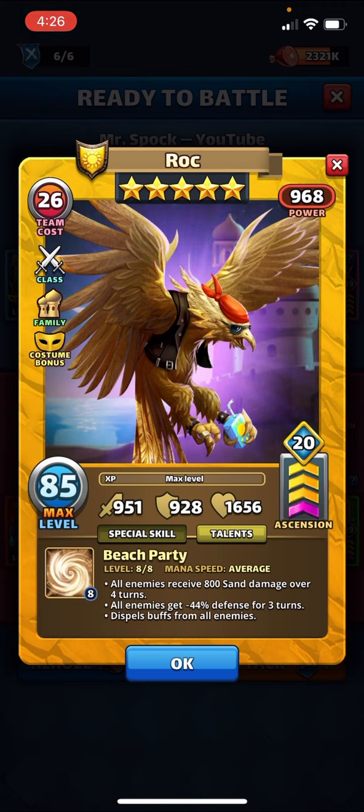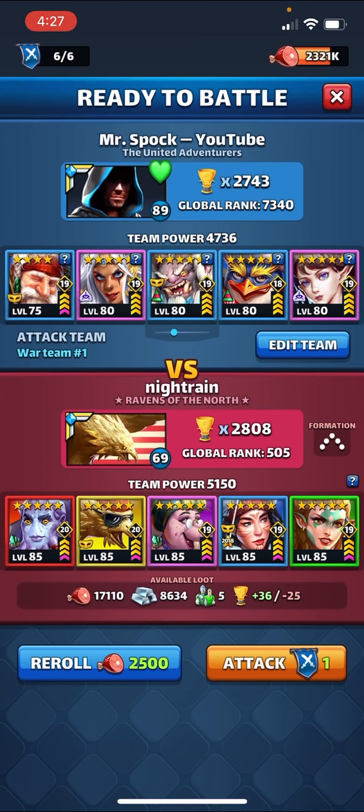I think this is going to be a hero we see on defense more and more. It allows a yellow hero to place defense down on everyone. Currently White Rabbit is one of the popular yellow defensive heroes because you get defense down to two or three heroes that resets on healing. However, this is more significant because it applies to all enemies, in addition to a dispel and sand damage. You also have the Fighter class, so there's revive potential.